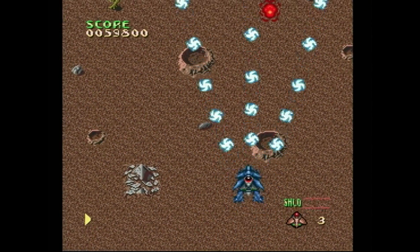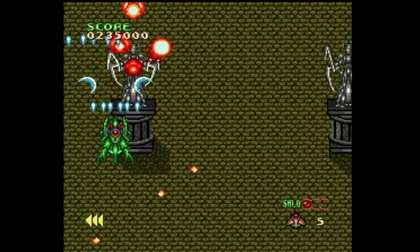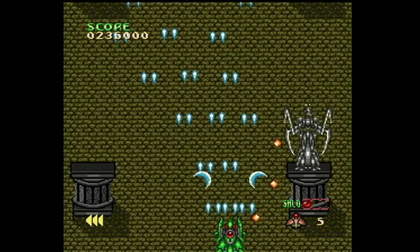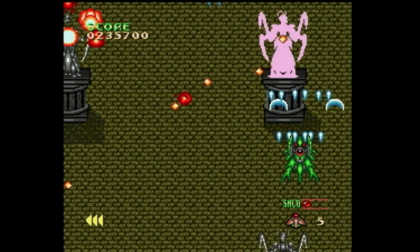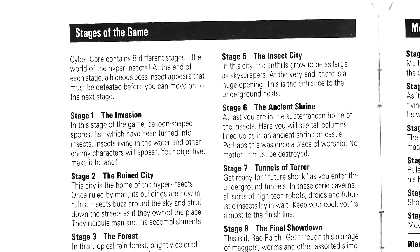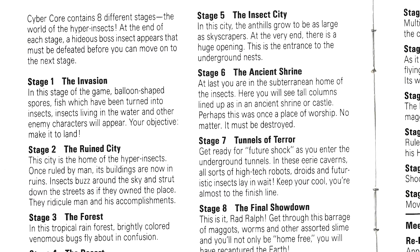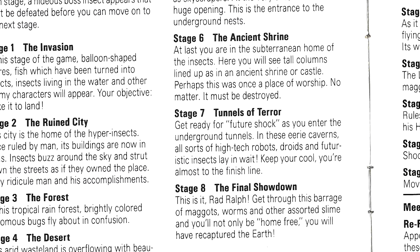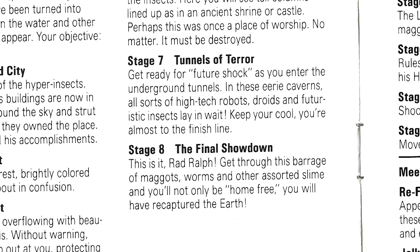At first the game is a total cakewalk, which isn't too surprising as many old-school shoot-em-ups do start out that way, but Cybercore pretty much stays easy for well over half the game and only really gives you a serious difficulty spike in the last two levels. It is a serious spike though and it will be a shock to your system when you get to it. Some people find this sudden shift to be a negative for the game, and I get that, although it doesn't bother me.